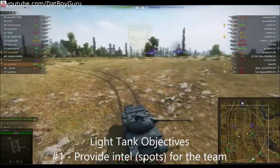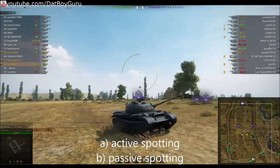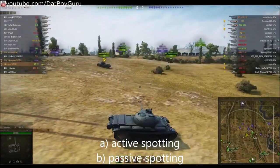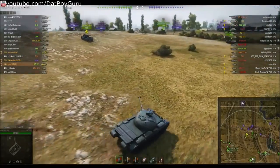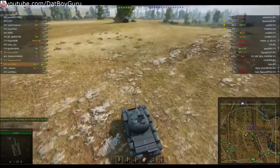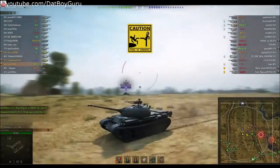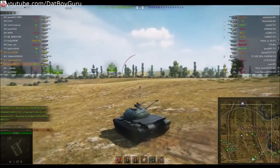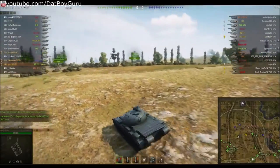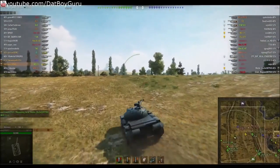Objective number one is to provide intel for the team, and you do that by active spotting or passive spotting. Here's an example of active spotting: going up the ridge and coming back down, providing spots for the team, spotting the enemy along the ridges, and ducking back down to safety. In active spotting mode you are relying on your speed and mobility to keep you safe from being killed.